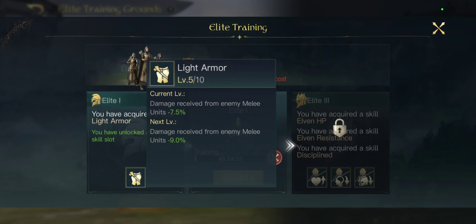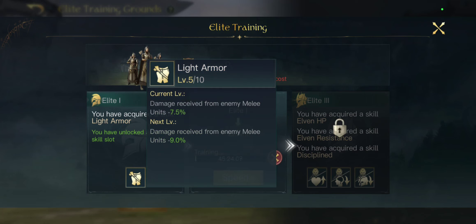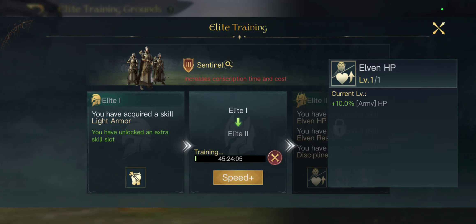I thought unlocking Elite Training just gives you one buff, but no — you actually have up to six buffs. You get one at level 1, two at level 2, three at level 3. They can range from simple damage reduction, like we see on other units, to full army buffs.